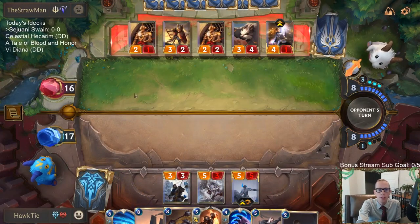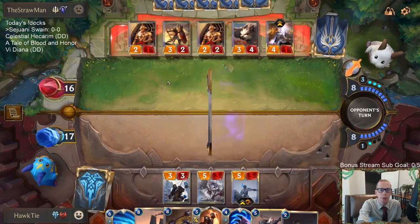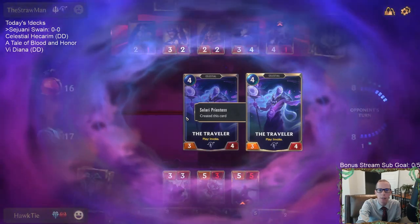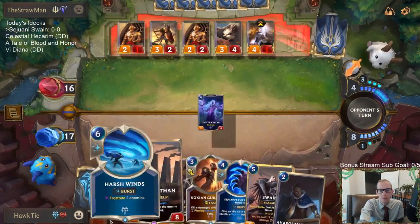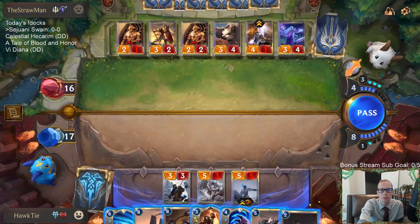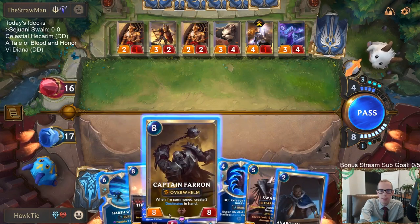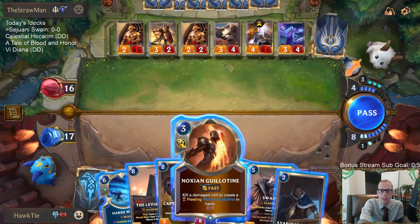I was worried about playing Death's Hand during combat because they might play something like Concerted Strike and kill my five-five. I wanted to get the damage in safely. Now we're dropping Leviathan. Could Guillotine the Lux and then play Swain.